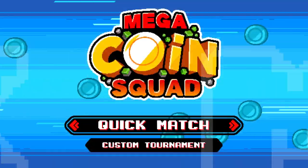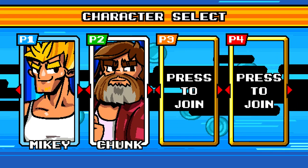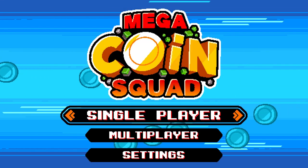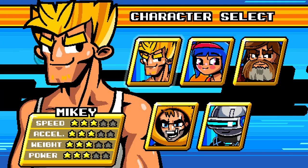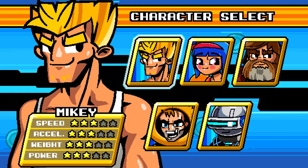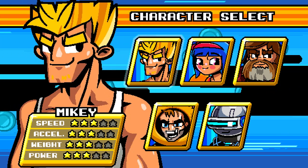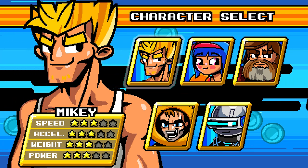You've got your Quick Match — you load in and can add players with keyboard and gamepads. I can't do that today because there's only one of me. So we'll do singleplayer. When you go into singleplayer, it's like a quest mode — you start at the beginning and work your way through the levels. You have a range of characters, starting with Mikey, a chiseled-faced average gentleman who has three stars across each of his abilities.